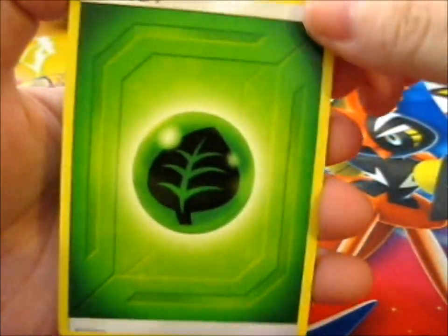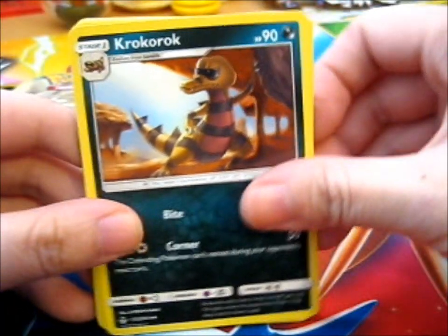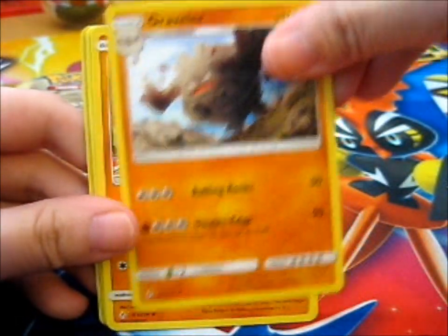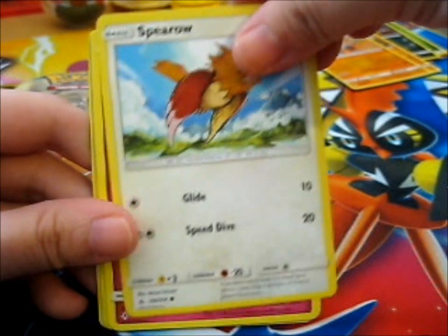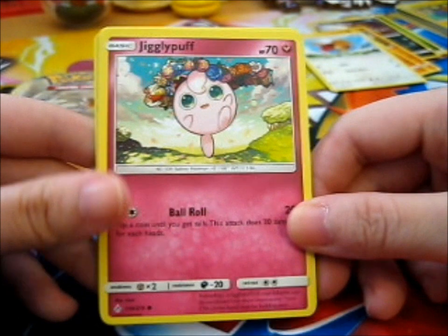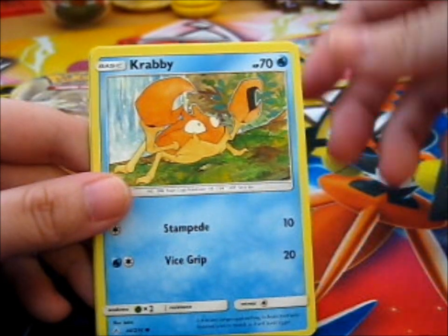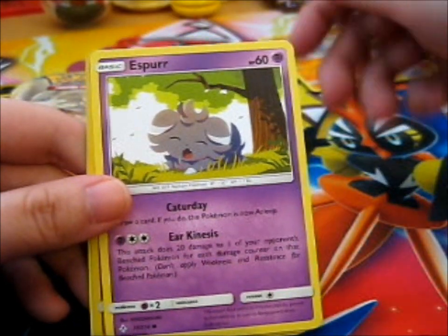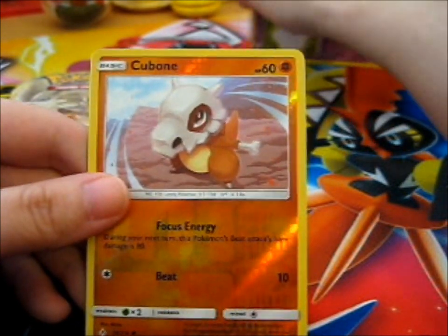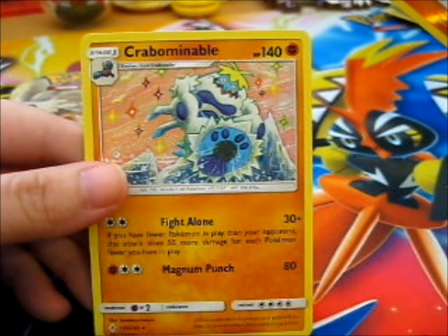Look at the heat. Grass energy. Crocoroc. Graveler. Spearow. Ooh, it's a Jigglypuff with a flower wreath — that looks pretty, and she's just frolicking in the middle there. A Krabby, Riolu, Espeon yawning, taking a nap, and a Cubone.